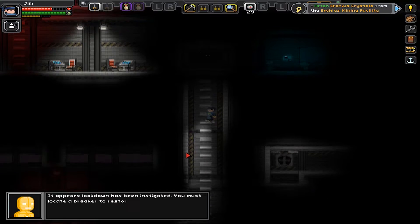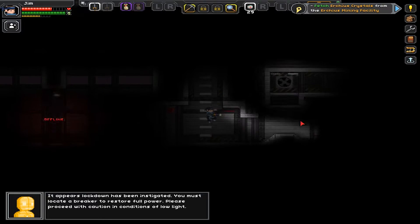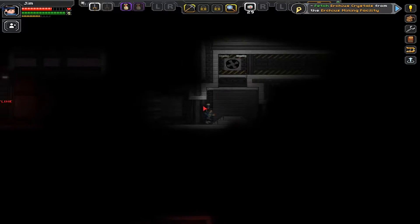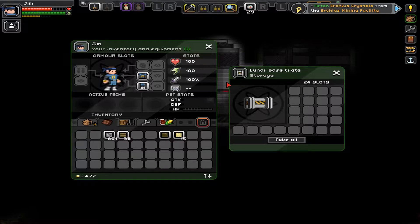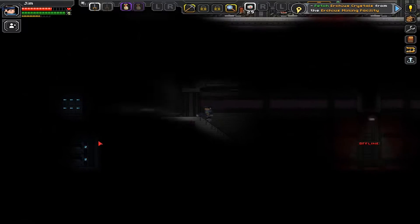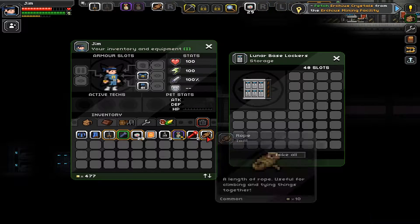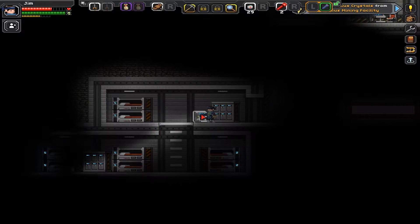It appears lockdown has been initiated. Locate a breaker to restore full power. Proceed with caution with the low lighting. There's chests and all that. Cool. And we got rope — rope is always useful, we can always use that. And we actually have flares. Let's put that in there, because we don't have any torches on us right now.